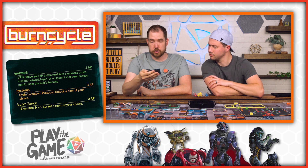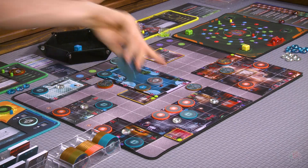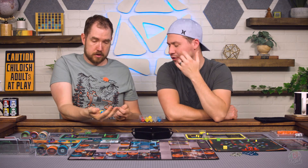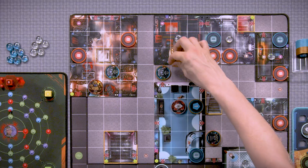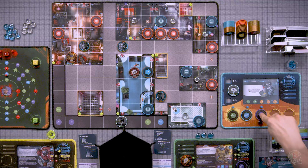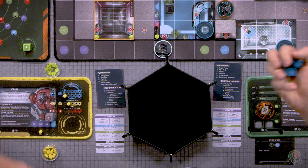The terminal cards give you three different options. On the network I can move my IP to the next hub clockwise for two AP. I can unlock a door of my choice for three AP, or I can surveil a room of my choice. I'm going to unlock a door of my choice — let's unlock that one in case you need to exit. If you roll a blank you can get it back. I got four — very nice. Because one of us needs to get there. Now I'm going to move — I get two extra move points because it is a physical action. I get two, three, four, five total. One, two, three, but you pick up an equipment card — four, five.